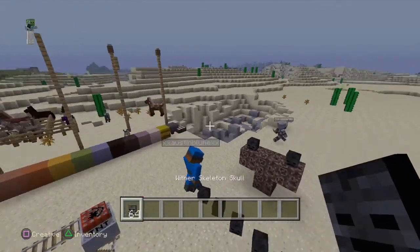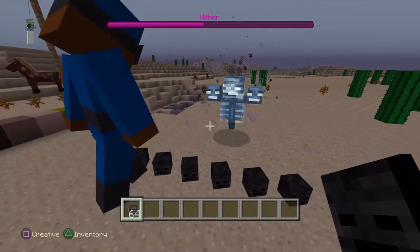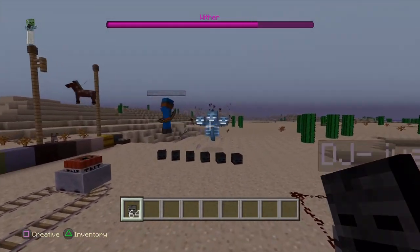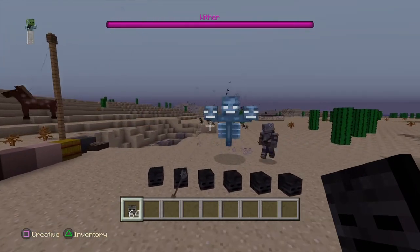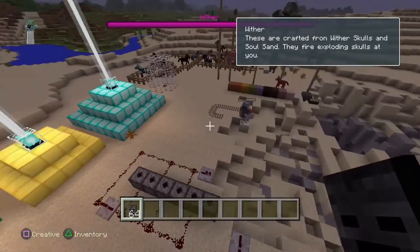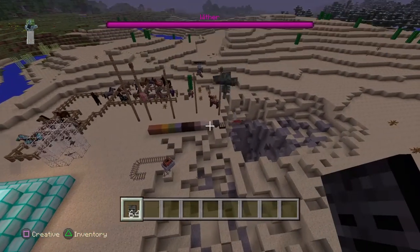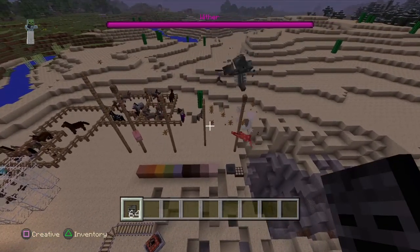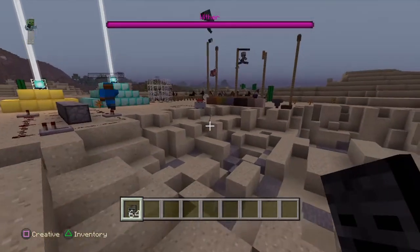Watch out for that! Last but not least — the ultimate boss of Minecraft. Do we really have to fight it now? No, no — you can leave it, but look at it. Look how much it wrecks! It will destroy you — that's the ultimate boss of Minecraft, next to the Ender Dragon. Except I like this guy better — look at his head!